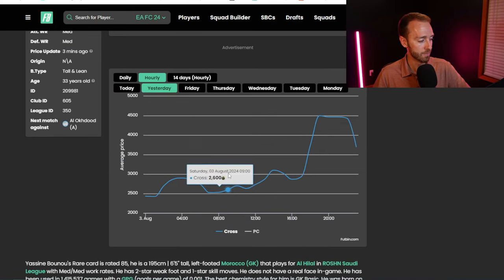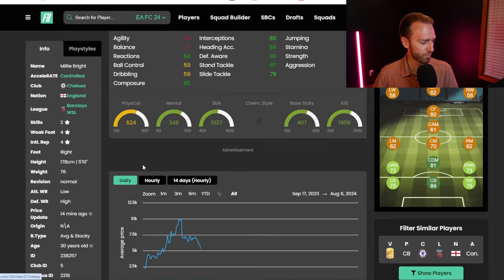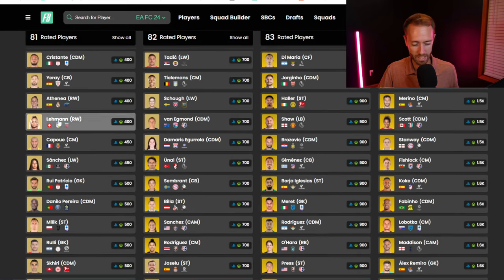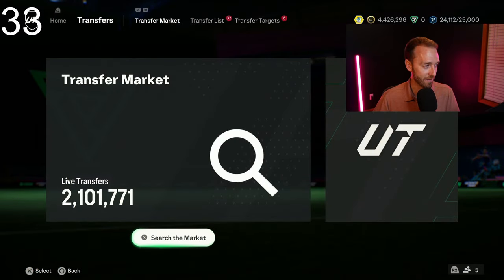85s would be another one to watch — you get them on minimum bid price at like 2.3K. These went to 4K? Let's click on Millie Bright — they at least went to 3.5K. So 84s and 85s as expected once again, just like clockwork: buy them before content, list them up after content, and you should be able to sell them for 800 to 1,500 coins above what you bought them at if you get them at low bid prices. That's easy coins because there's more SBCs to craft today on Footy Sunday.